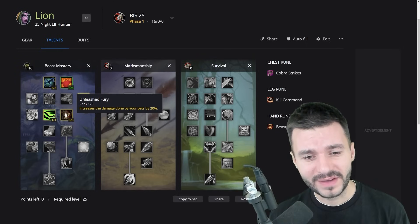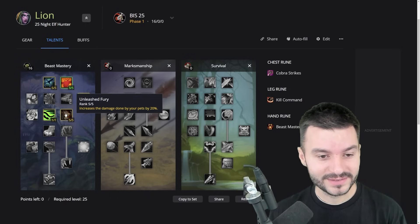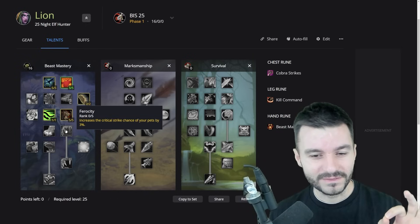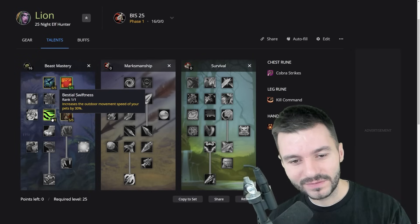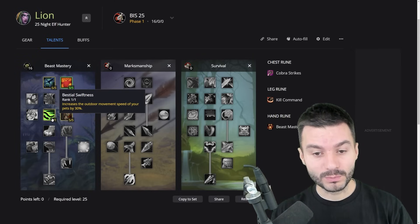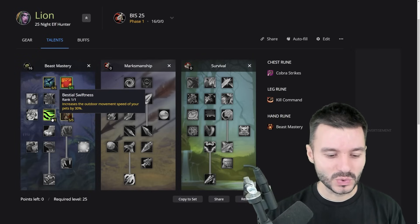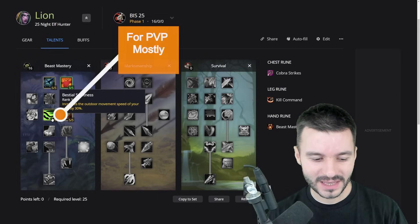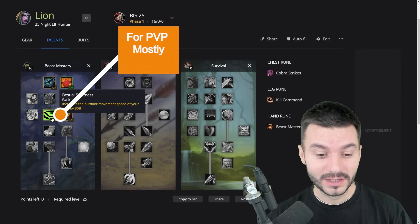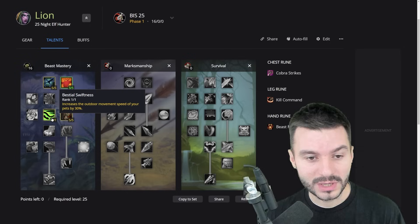We went 5 out of 5 in Unleashed Fury for 20% damage to pets. And 1 point in Bestial Swiftness, which increases the outdoor movement speed of your pet by 30%, rather than Ferocity. The reasoning is better control over your pet — you can move it out of a poison cloud or fire AoE faster to keep it alive.